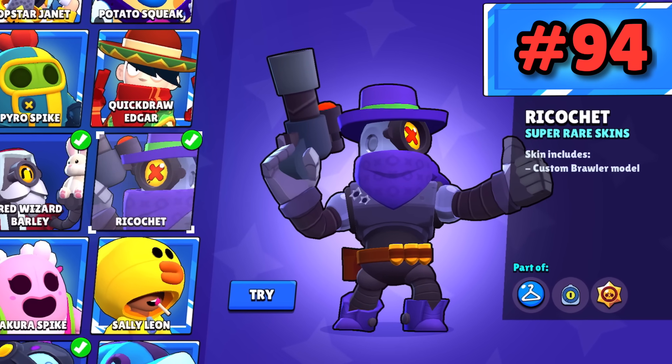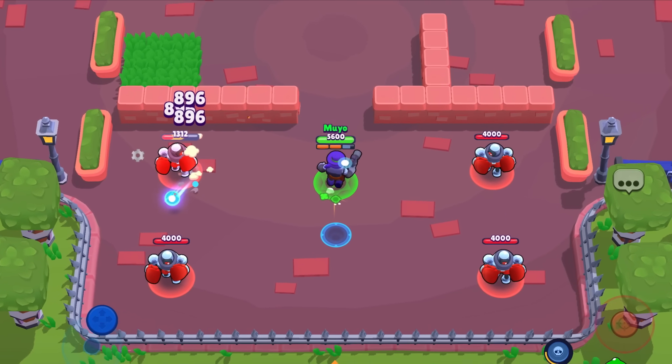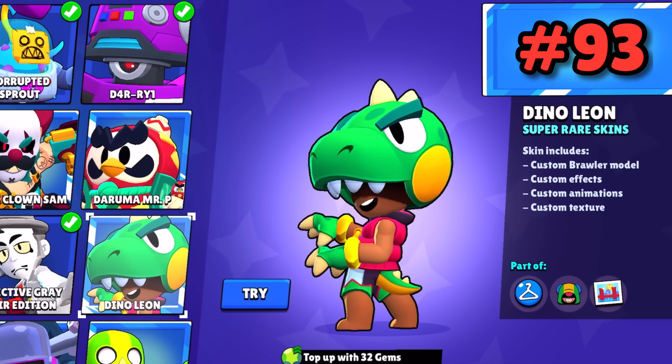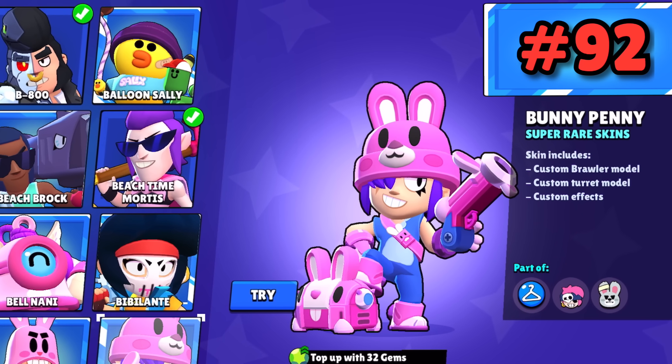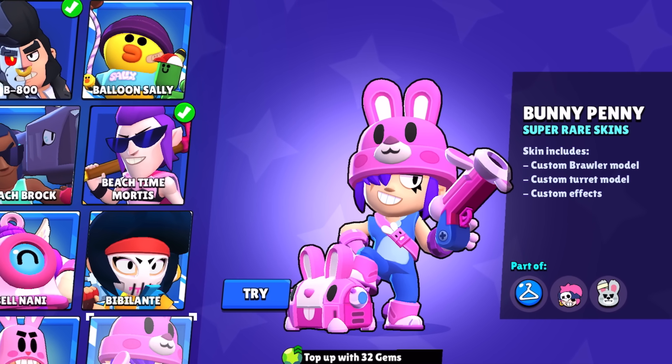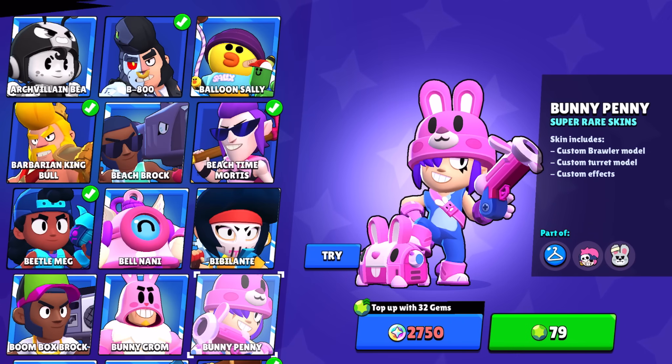Ricochet was given free to everyone for an anniversary after they remodeled Rico. He looks okay but not a skin I would go out and wear. Dino Leon turns Leon into a dinosaur — that's about it. Bunny Penny — depending on who you choose for your free daily reward, Bunny Penny is a better option than Mascot Daryl, but it's free so it's not nearly as cool.